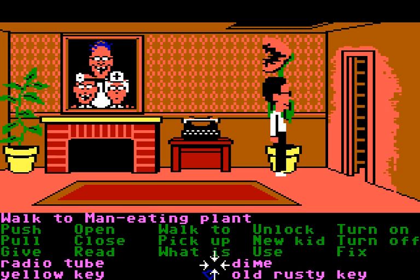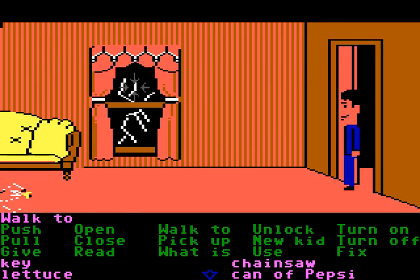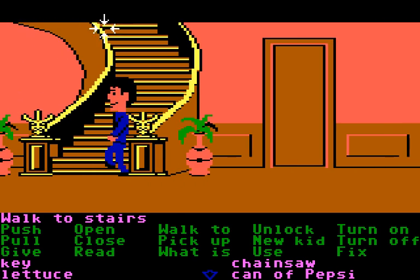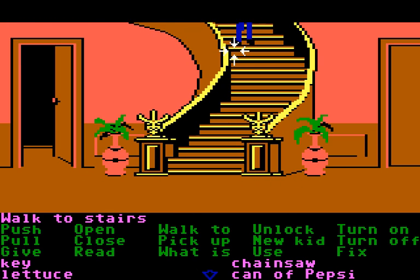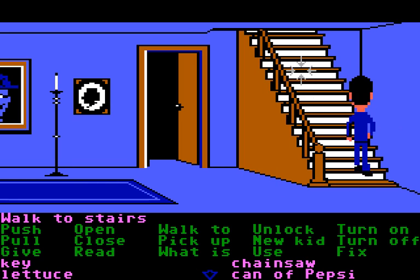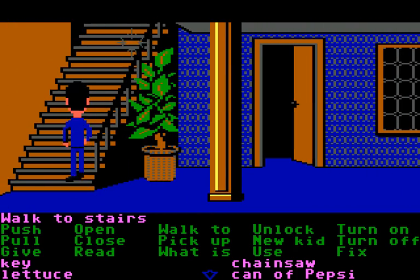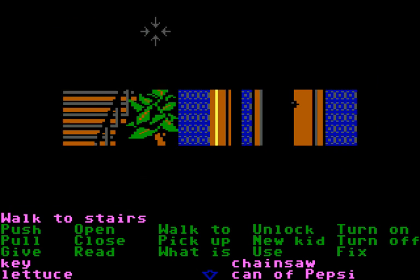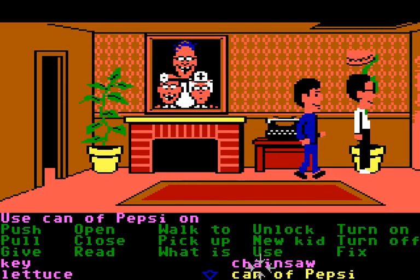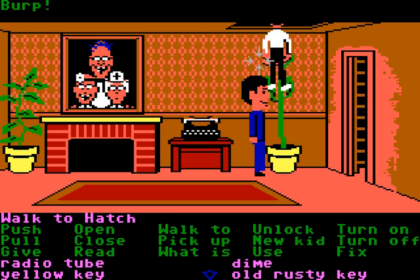Dave had the can of Pepsi. I think the plant is too aggressive to climb right now — the game doesn't really tell you that at this point. According to Ron Gilbert during his GDC talk about Manic Mansion, they really rushed things in places. I do recommend watching Ron Gilbert's GDC talk about Manic Mansion.